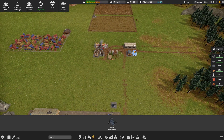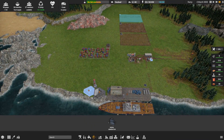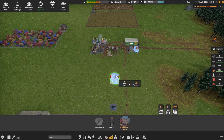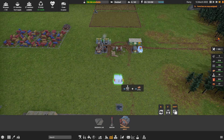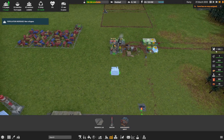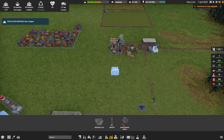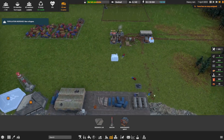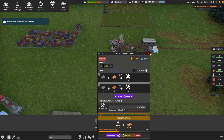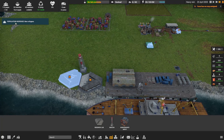Iron stockpiles are looking a little low, so we'll want to get iron mining set up — hopefully that'll be the end of this episode. We're putting down a maintenance depot: each vehicle requires maintenance, and we're currently burning through a backlog. The maintenance depot will start producing its own maintenance supplies once it gets the right materials flowing in.